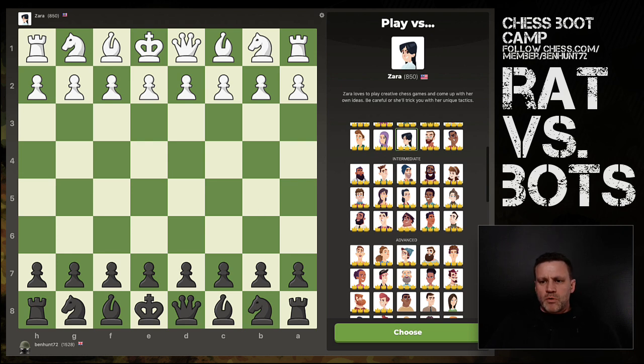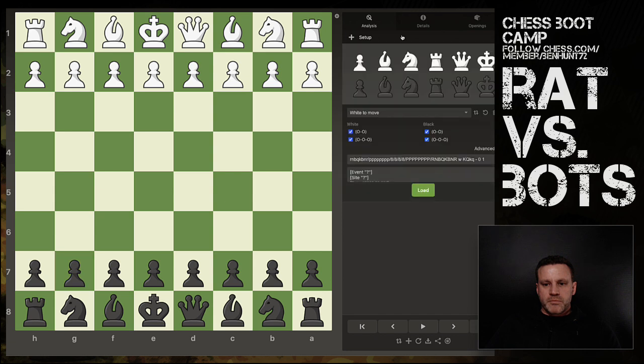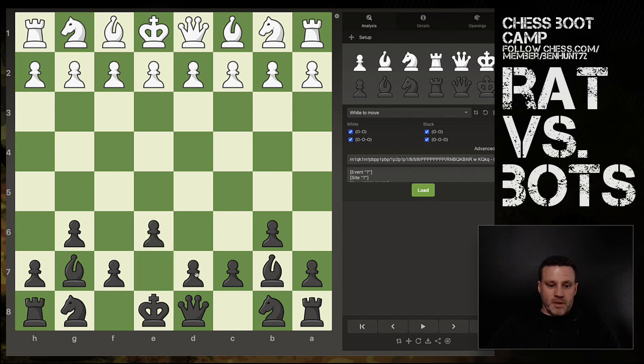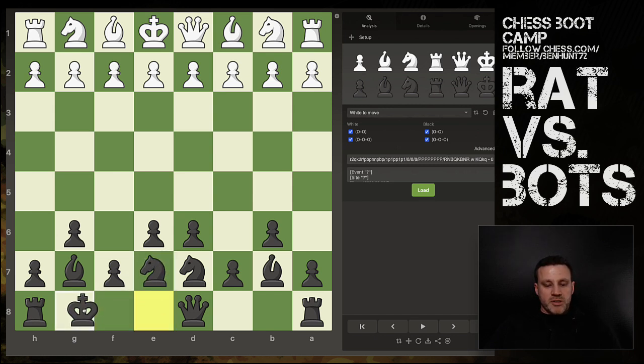Let's have a look at what the setup is — it's a system rather than an opening. In no particular order, you fianchetto both bishops, push both of your central pawns just a little bit. You're not really directly competing for the center — we're going hypermodern style, attacking from the wings with our snipers. Then the knights come in and you castle kingside. That's basically it, and apparently you can play this against anything white wants to throw at you.